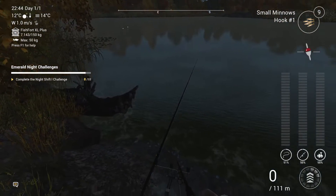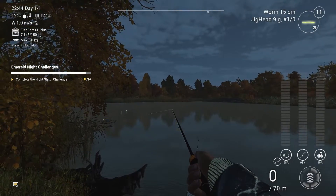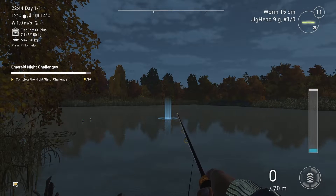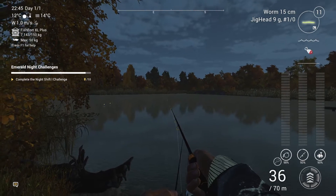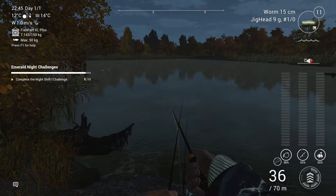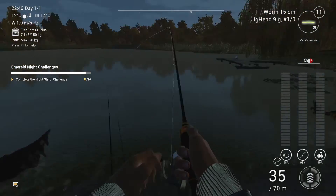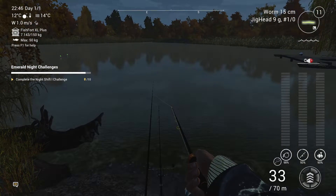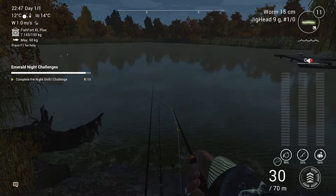I'll shove that on number two rod, then grab my glow worm and tuck it out to the front as far as I can. Nice long cast — about 36 meters. I'll let the worm sink all the way to the bottom, then tighten the line and give it a twitch-twitch. Tighten the line and leave it. I'll be doing this while waiting on the two floaties to go off.